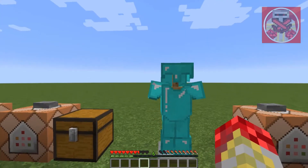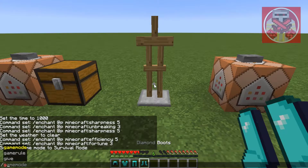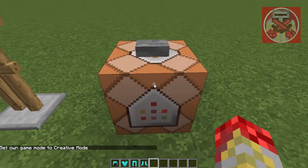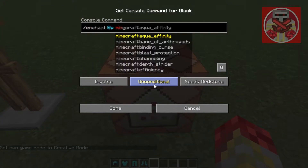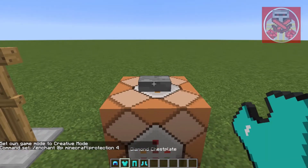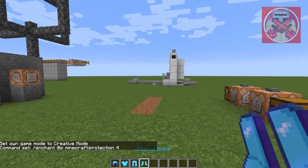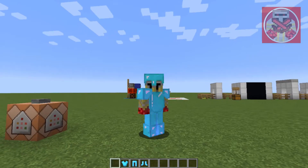Lastly, we're going to enchant this armor. Let's take it off its armor stand and hop back into creative mode. We're going to do the same thing: /enchant nearest player minecraft:protection 4. And click it for each piece. And boom, we get enchanted diamond armor with protection 4, just like that.